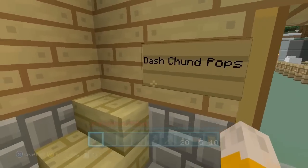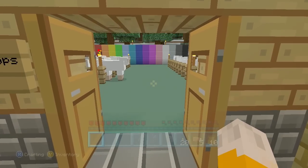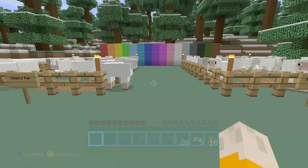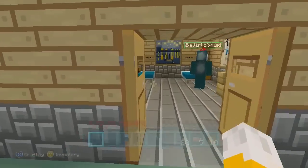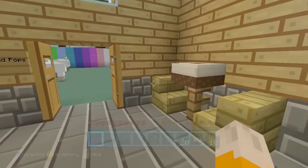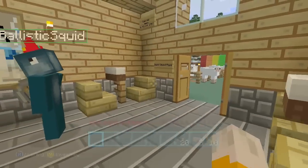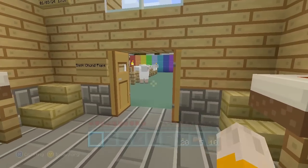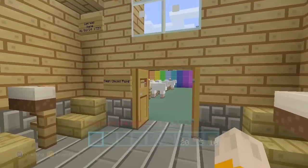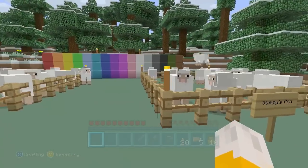This challenge was set to me by DashChudPops. They actually commented on the foot challenge that I did last week. I asked people to leave suggestions for future challenges, and they basically said to try and dye a sheep every different colour. And I'm sorry if you can hear some rain, by the way. It's actually just started tipping down outside my window as I started commentating. So if you can hear some rain pattering on my window, sorry about that. Hopefully it's going to calm down soon enough.